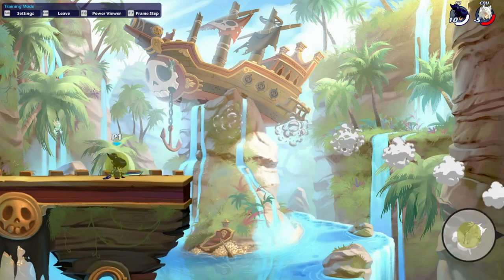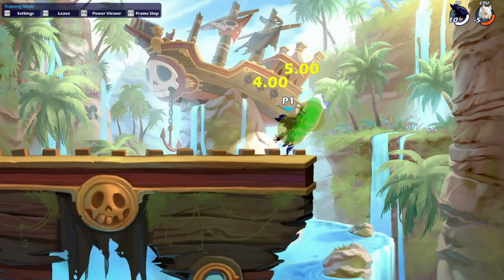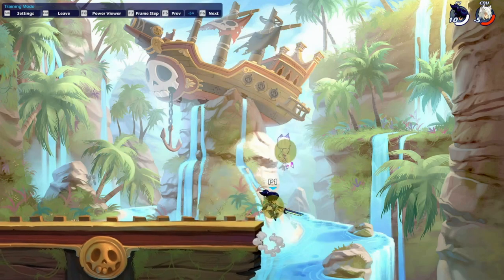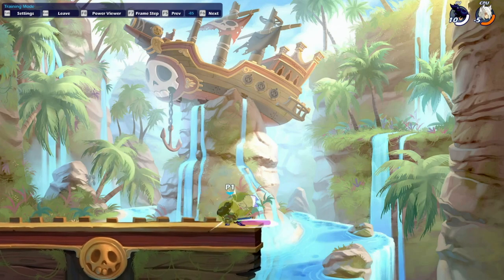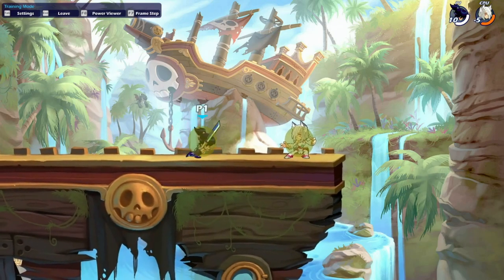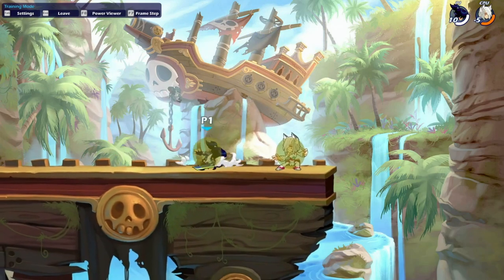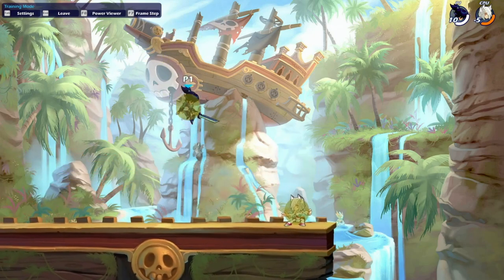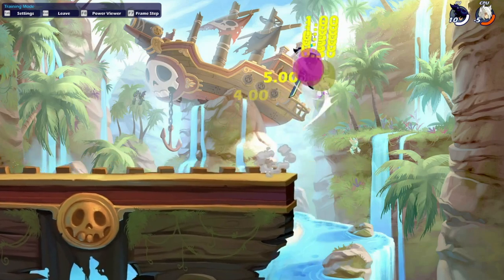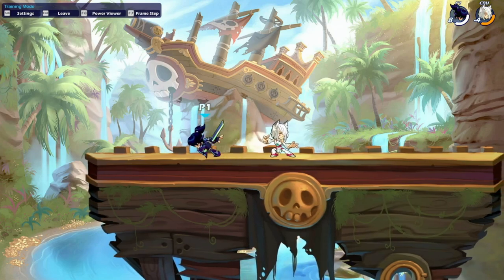This next one barely gets used but I'll show it anyway: down light into neutral air. It does 24 damage and it can set up juggles. You're going to do a down light, drift in towards the opponent without jumping, and then throw out your neutral air. The reason this one doesn't really get used is because at higher percents it sends them too far away to do anything with the juggle, and because down light into recovery does the exact same thing but does an extra three damage.